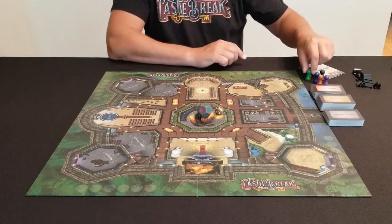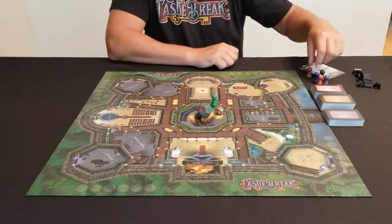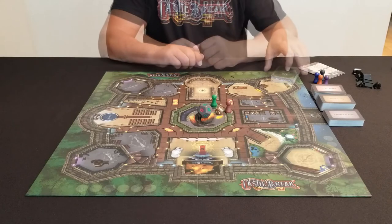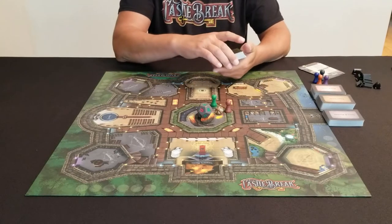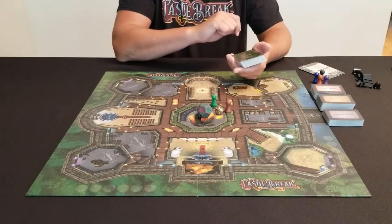I've chosen Saphira, so I'm grabbing my green pawn. Marie, who's playing with me today, has chosen Thane, which is the brown pawn. Once everybody has done that, we are going to start by dealing out quest cards. Remember, the objective of the game is to complete as many quests as you can and collect coins based on the difficulty of each quest.